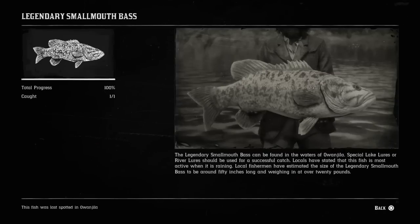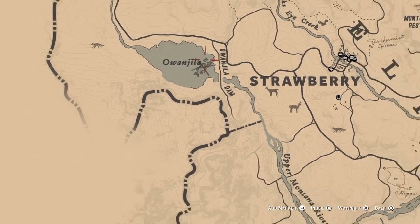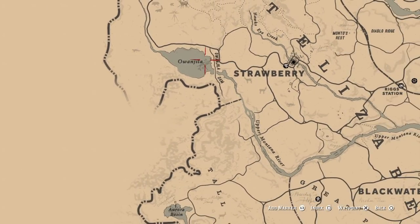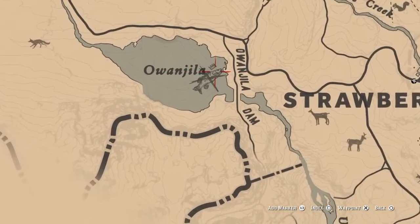Our sixth fish on the list is the legendary smallmouth bass. If you guys come to Lake Owingia, you will be right above the Aurora Basin, just north of it, right beside Strawberry on the left-hand side. That is where the smallmouth bass is located.